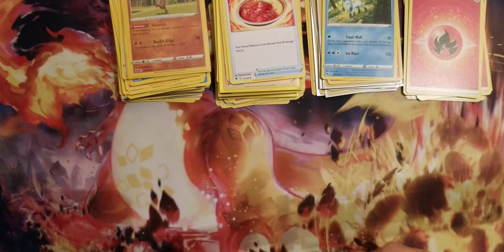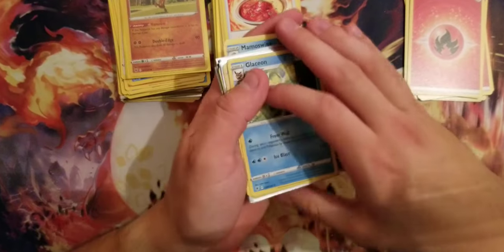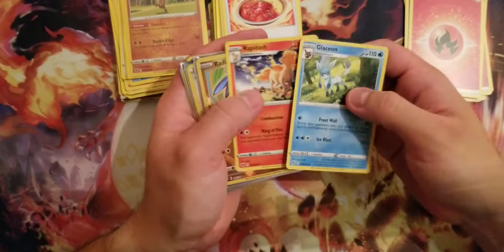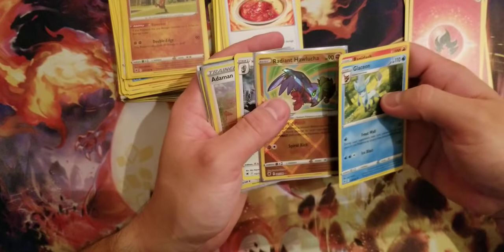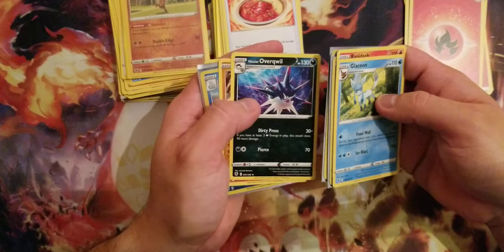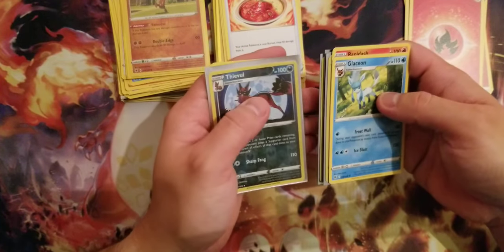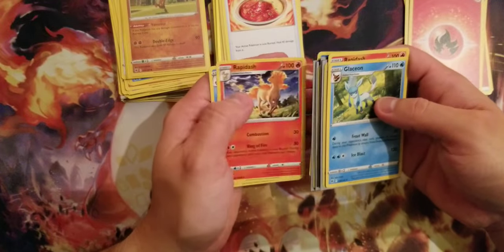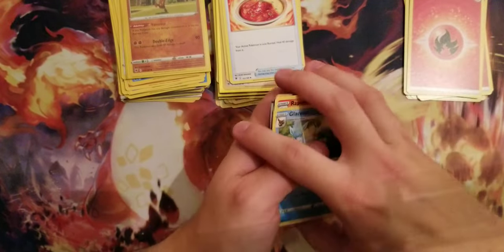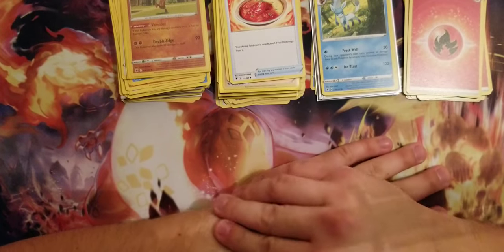So the hits we got today: Glaceon, Rapidash, Radiant Lucario, Hisuian Braviary, Hisuian Goodra, Hisuian Overqwil, Regirock, Hisuian Avalugg, Kleavor, Togepi reverse, Mamoswine, Rapidash again, and another Hisuian Avalugg. I hope you enjoyed the video — see you all next time!